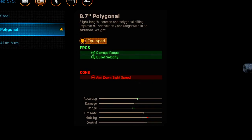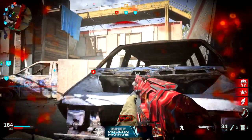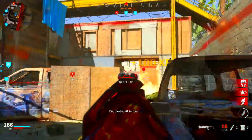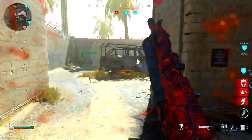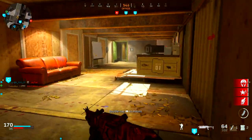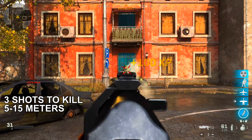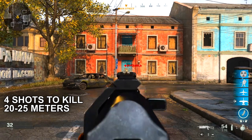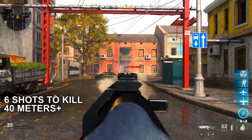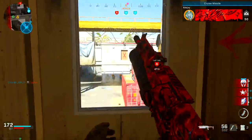For the barrel, I'm using the 8.7 inch polygonal. Unlike the steel barrel, the polygonal gives damage range and bullet velocity with only one con — aim down sight speed. I tested whether the damage range actually works: with it equipped, it's three shots to kill at 15 meters, four at 20 to 25 meters, five at 30 to 35 meters, and six at 40 meters. It does work.